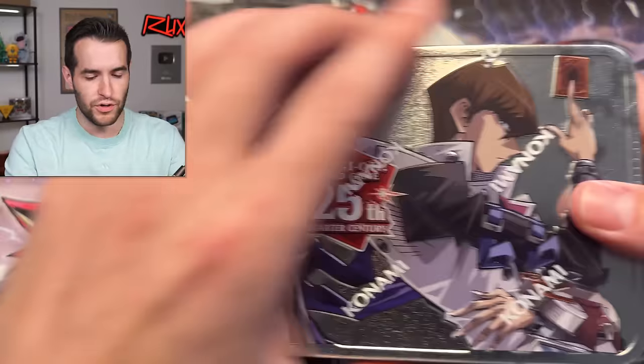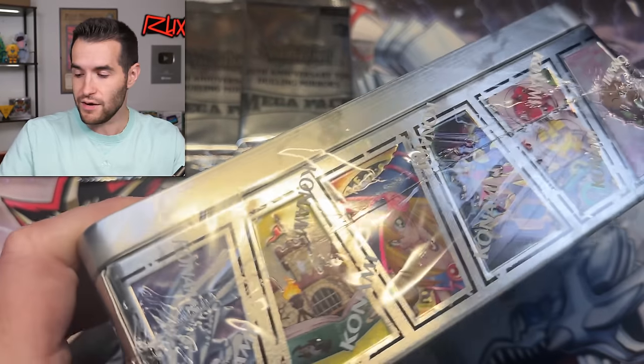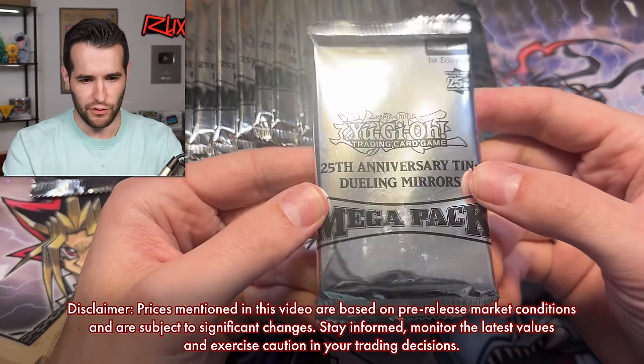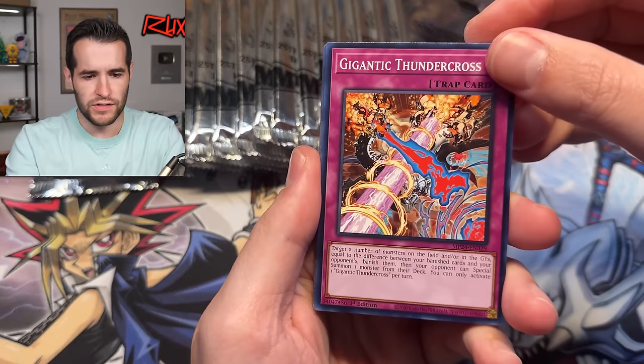Three packs to start us off. There's no promo, so let's just open all these up and get the packs out — why open every tin individually if there's no promo to look at anyway? A thing that people are not a fan of is the no promos. Everybody loves promos, but there are promos — they're in the packs or something. I heard you could pull tokens or something, which is a very strange decision. The pack wrappers are very metallic-looking, very shiny — they're reflecting everything.